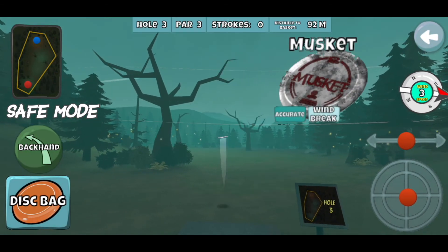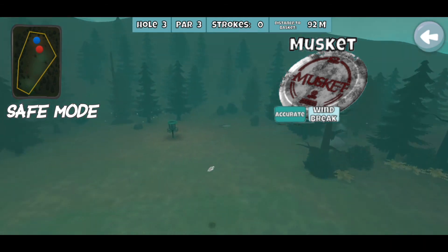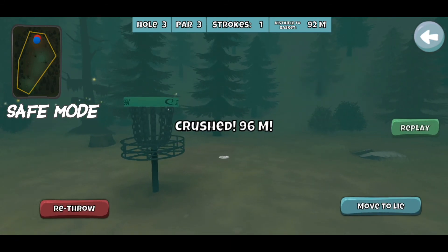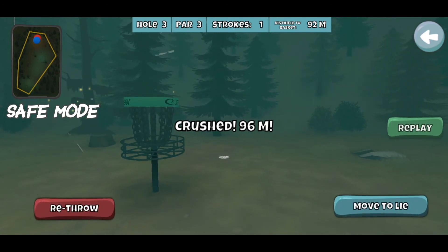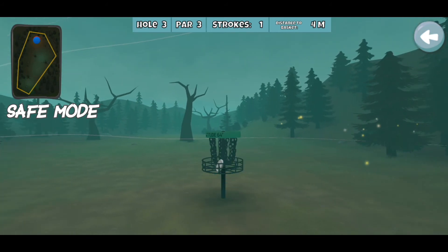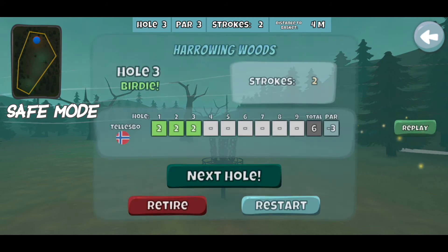Another hurting wind here, another Musket shot — plenty of hyzer, plenty of height. The only thing you can't do is hit that tree on the left. Anything else back here with even remotely the right disc will leave you a putt, so this is a must-birdie every time. And again I throw a Musket into the wind, and River if I have a right to left wind.